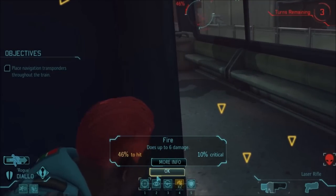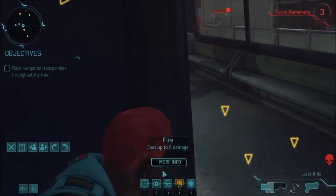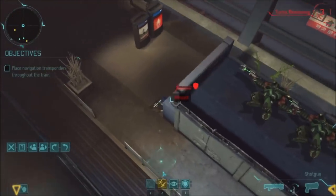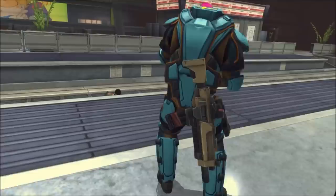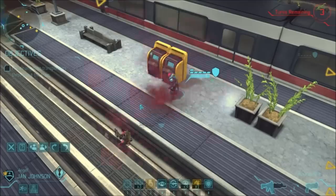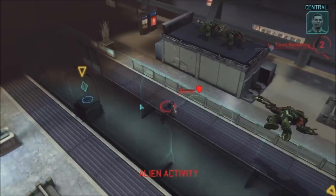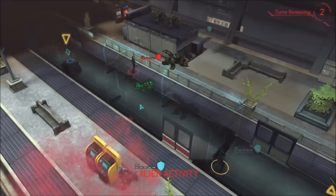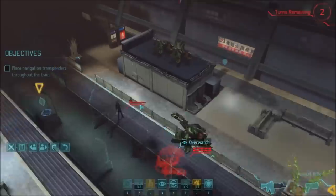I've got a 46% chance to hit this guy and I kind of really have to go for it - I can't afford to turtle. Unfortunately it's a miss. That leaves me hoping the thin man will come around the side. Giving Lopez my assault an opportunity to shoot. The thin man comes around and shoots at Rogue, but thankfully misses. I've also laid down smoke with Angel to try and cover Lights Out, who I thought was going to get shot at.